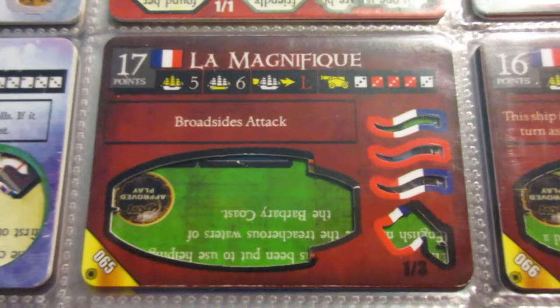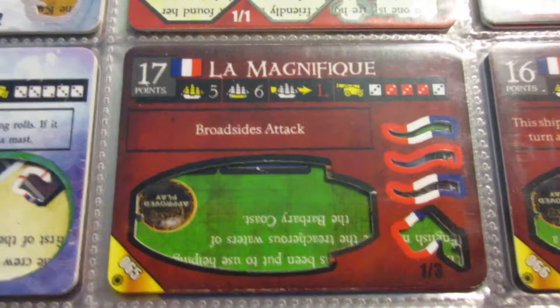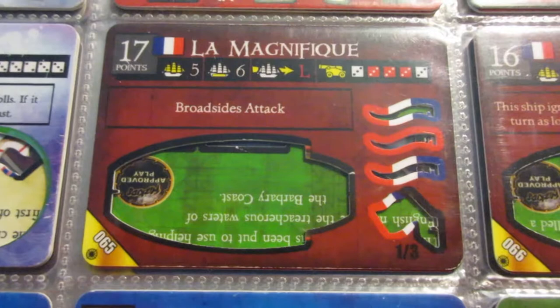Here we are on the page where the English ships left off. The first French ship is La Magnafique. This was actually my first Five Master that I ever got in a pack from Crimson Coast. The Magnafique is a really cool ship because it has 6 cargo spaces, which is really unique for a Five Master. There's only a couple others that have that. The Broadside's attack ability isn't too great, but for the point cost and the cargo and the decent guns, it's not a bad ship.